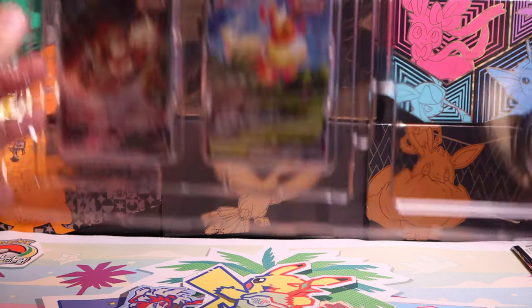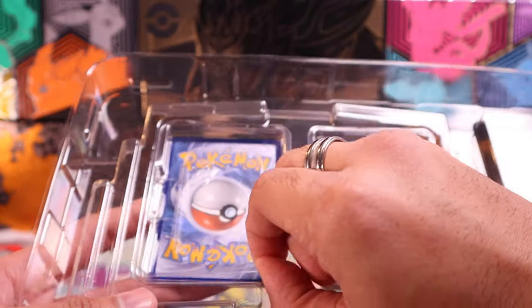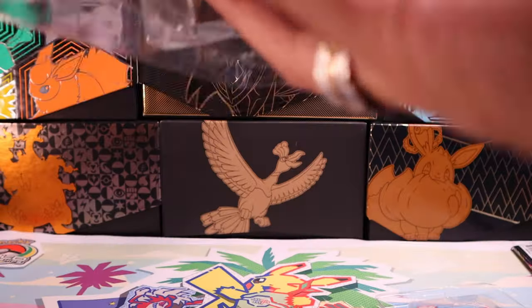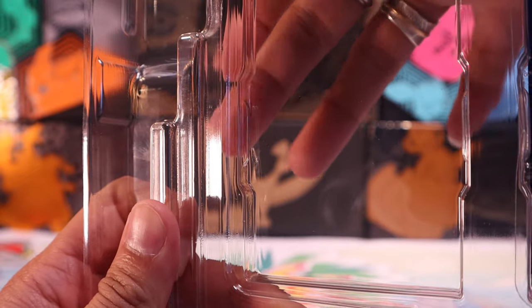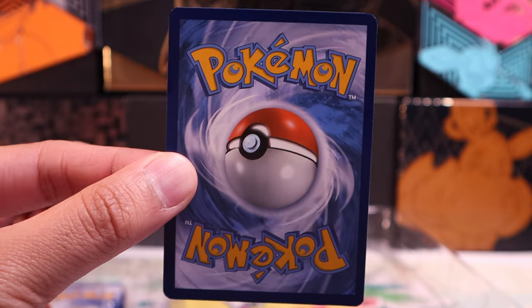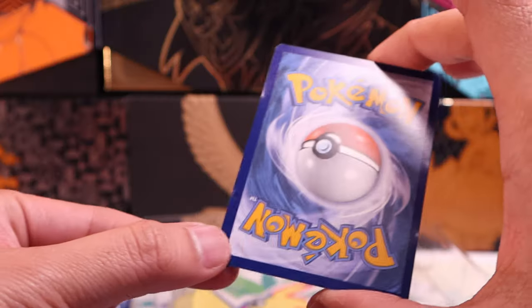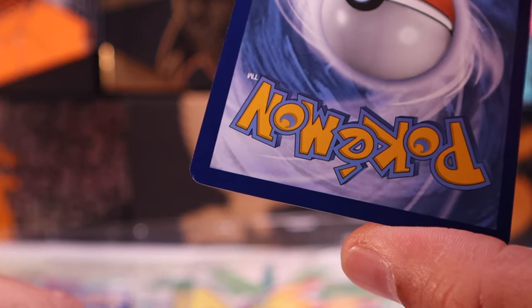Since we took a look at the jumbo promo, let's take a look at the smaller promo. These additional clamshells ensure that we're going to get our cards without damage. Typically this little lip right here juts out more, holding the card in place. Luckily these premium collection boxes don't have that, so we get nice clean borders. And this one for the most part looks pretty good — a little bit of a ding right there, but that's not the worst.